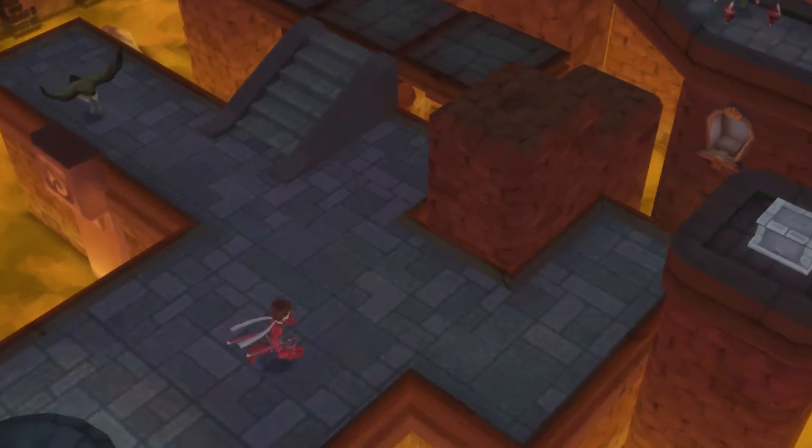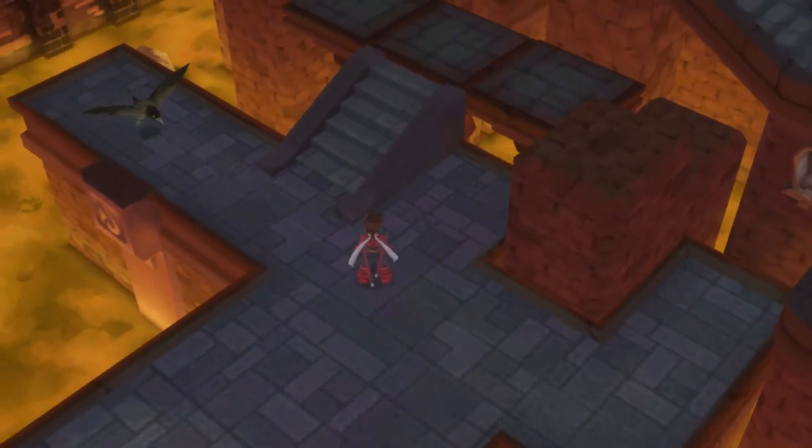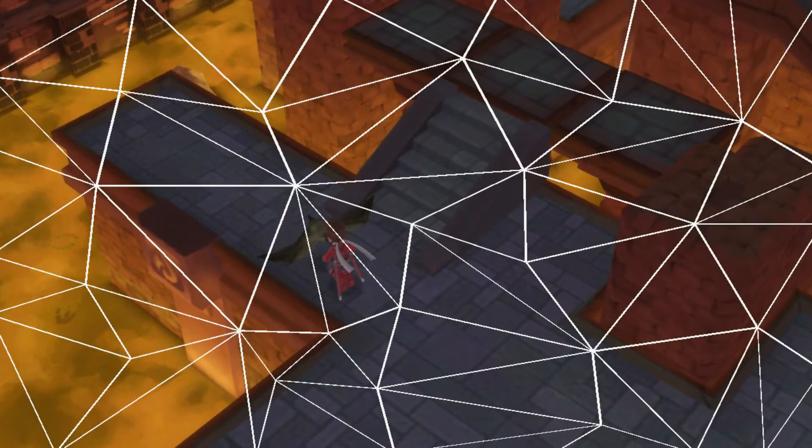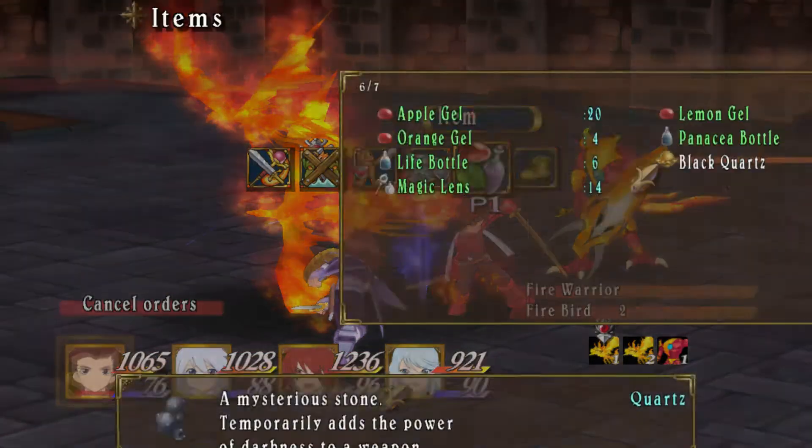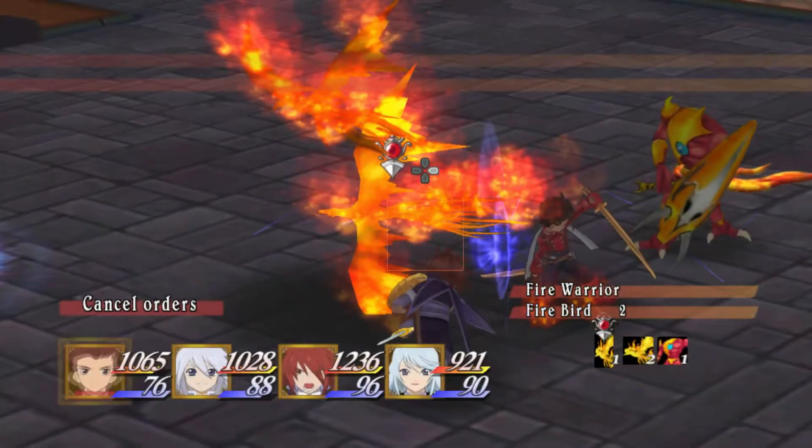Now let's have a look in here and see what we can do in this place. We can kill enemies! Oh dear, it's a Fire Warrior! Let's use a Magic Lens on it! Rain, behold the power of Magic Lensing!